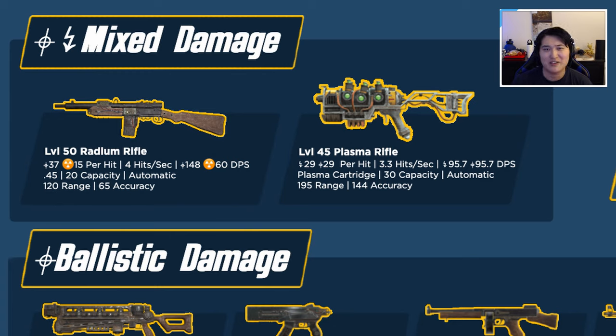If you shoot a radium rifle at a ghoul, you're only dealing the ballistic portion of the damage, missing out on about 60 DPS. With a plasma rifle you get the full DPS. I don't personally use rifles nor have I made a rifle build, but this overview covers all weapons at their max level in their base state — no mods, no legendary effects — for an equal playing field comparison. I'll be speaking purely from a stat standpoint, research, and opinions from Reddit.